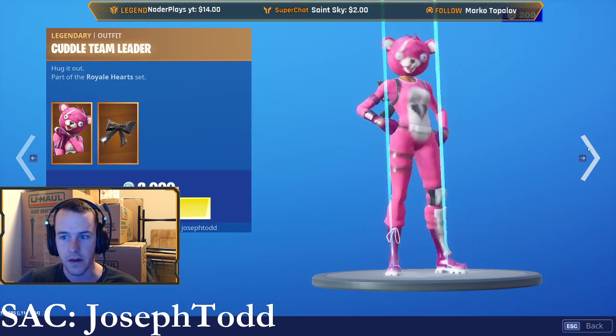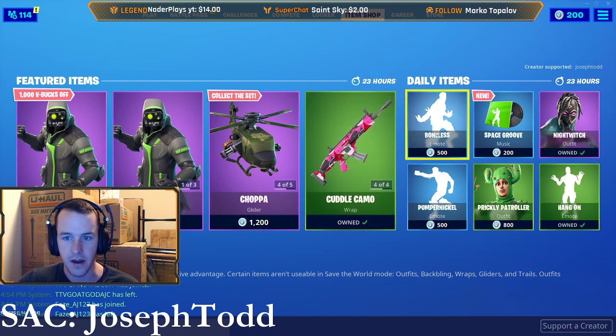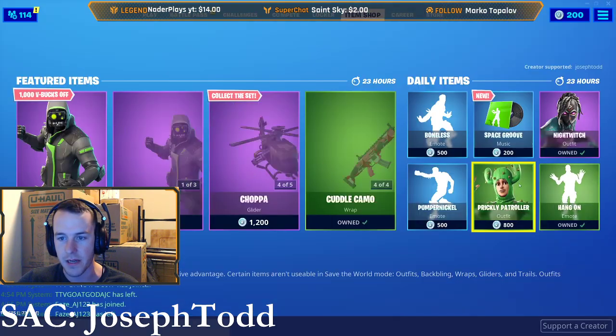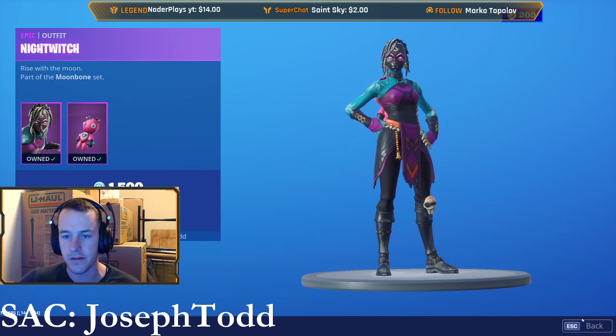Machete. Choppa. Cuddle Camo. Cuddle Team Leader. Cuddle Cruiser. Cuddle Paw — I've never seen Cuddle Paw before. We got Boneless, Pumpernickel, and Hang On to Mode. Before you guys buy anything in the item shop, please use my supporter creator code. Thank you so much for watching — please have a great day and I'll see you on the next item shop video.